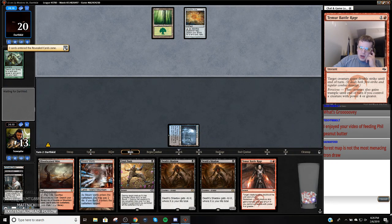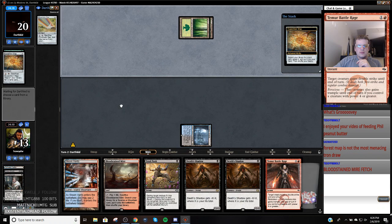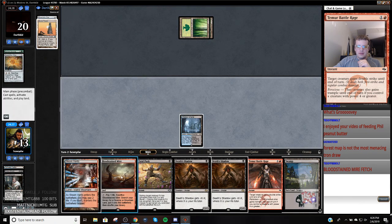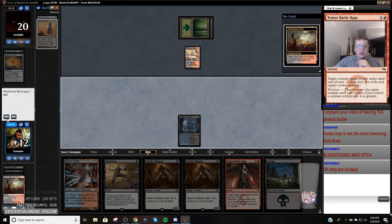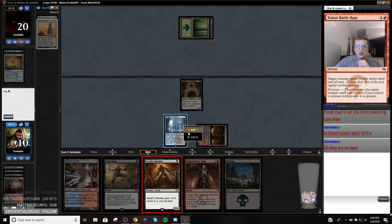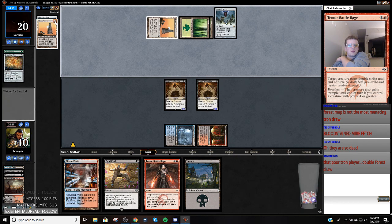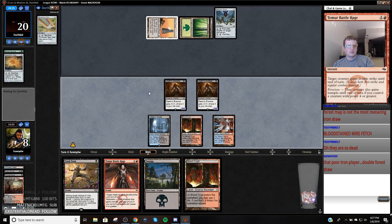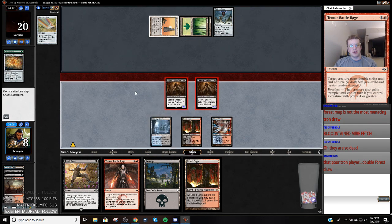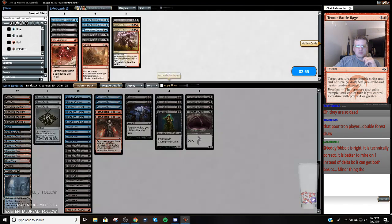We'll play two three-three creatures and then five-fives — crack, crack, turn four kill. They've got a Forest map — that is rough for the Tron team. I'm going to go get a Watery Grave. They might draw their first quarter. Yeah, they're super dead. We're going to be able to erase that. Watch them just go land, pitch Simian Spirit Guide, blow up the board.